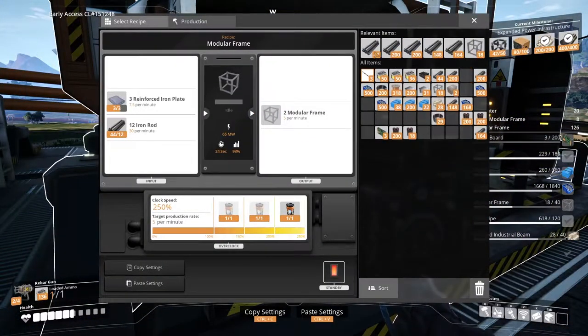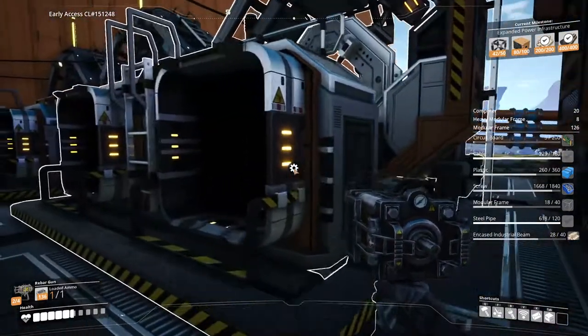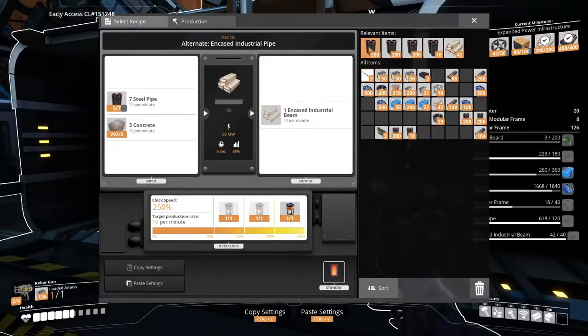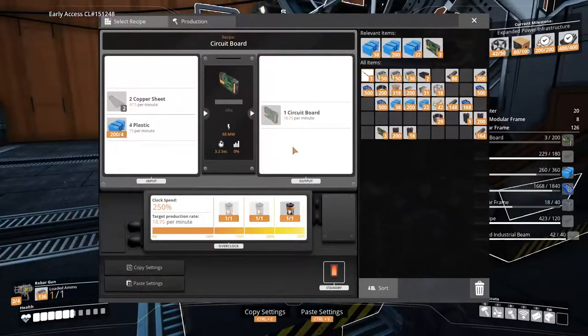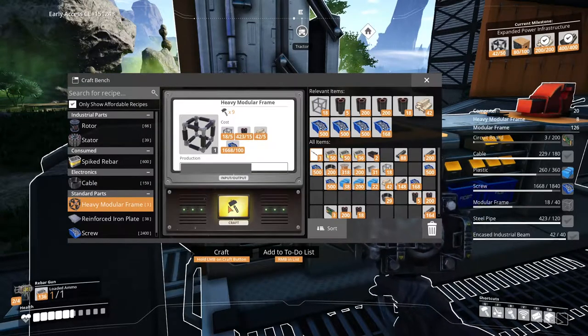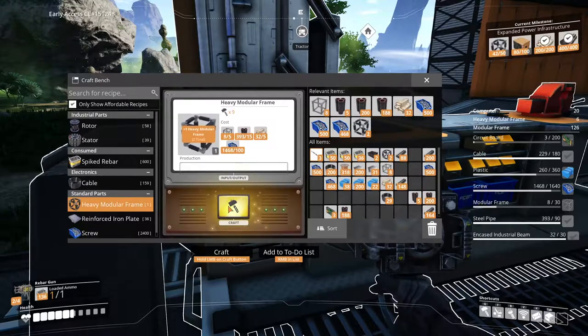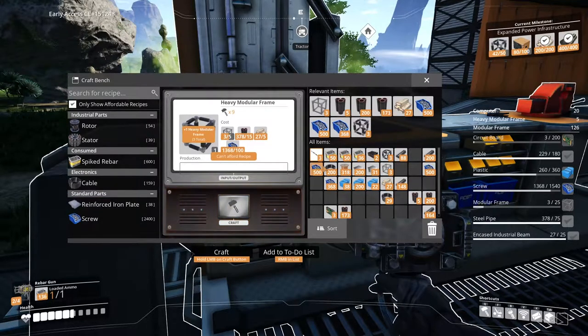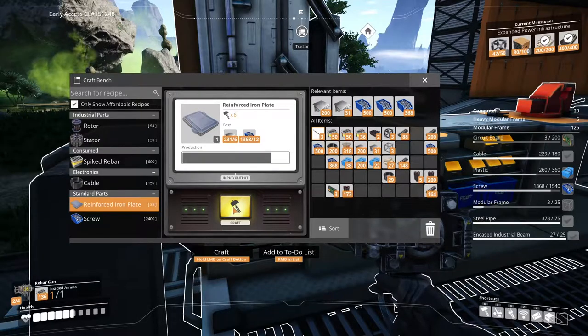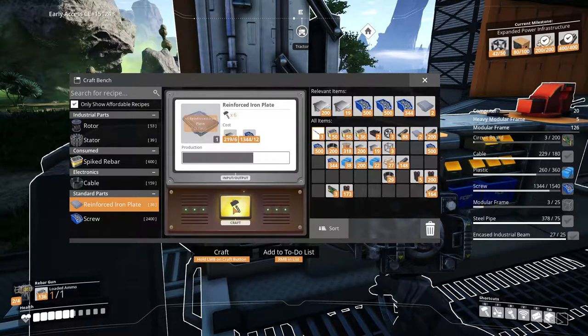We still need quite a bit more — to make 20 computers, we need 200 more circuit boards. Modular frames, heavy modular frames — geez. We're making slow but sure progress. We'll put some more of those in. How are we doing on beams? We're actually pretty good — we only need eight more. So we're good on beams. We can build three more of these — let's build them real quick. Making progress — we need more of these. This is where it gets super complicated — there's just a lot of pieces to the puzzle.